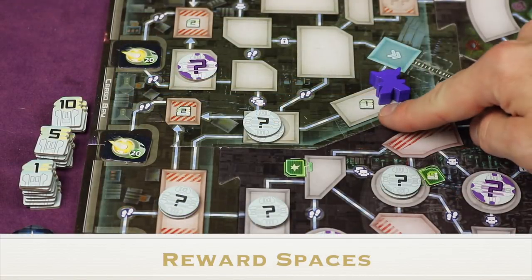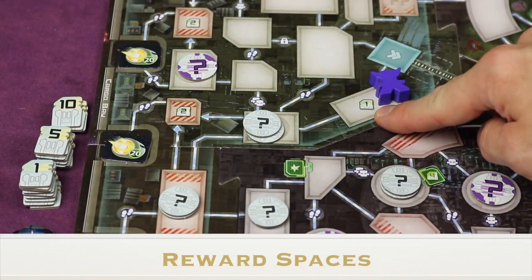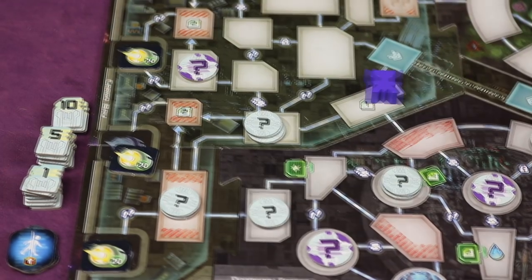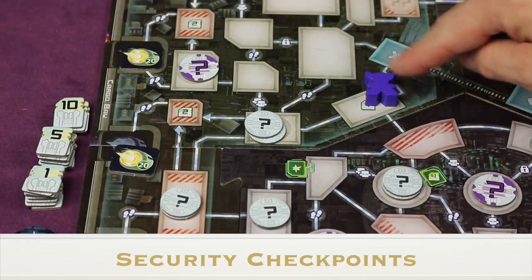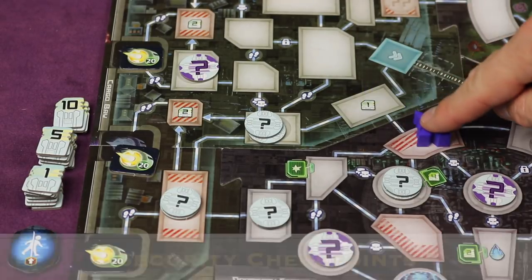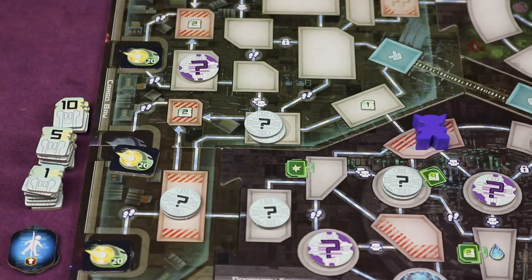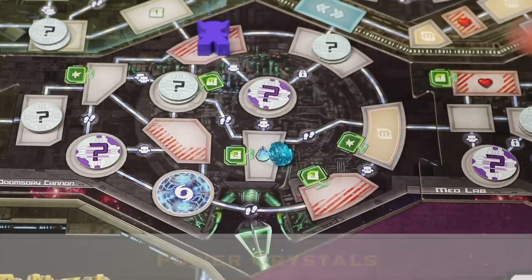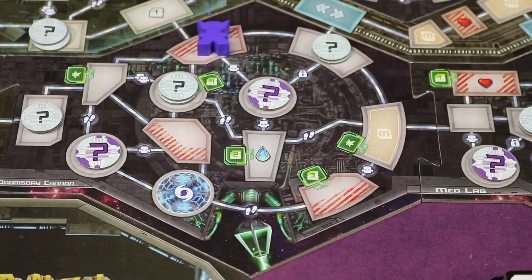If you move into a room with red striped lines, that's a security checkpoint — you can no longer use boots to move for the rest of that turn, though special movement like teleporting still works. Some rooms grant power crystals, which help activate certain card abilities later.